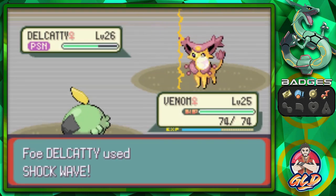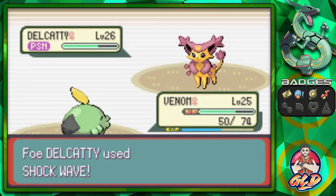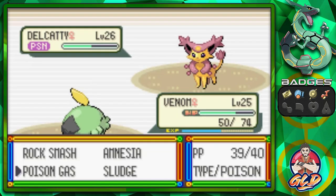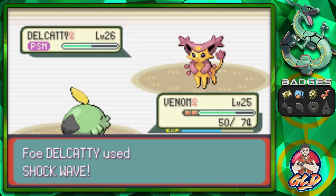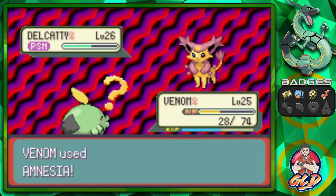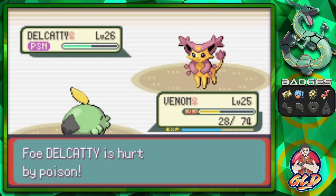Here comes another Shockwave attack. Let's go with an Amnesia attack. This guy's going to keep hitting us with Shockwave. I thought this was the normal type gym. Amnesia will increase our Special Defense by two levels.